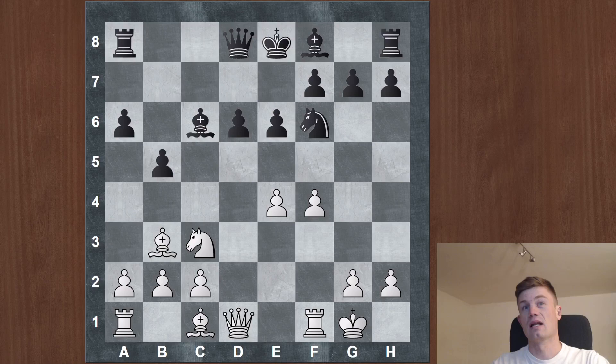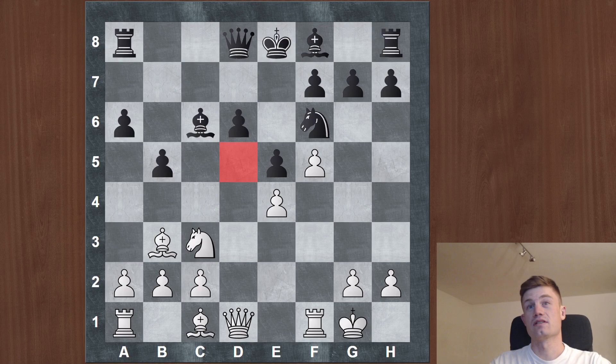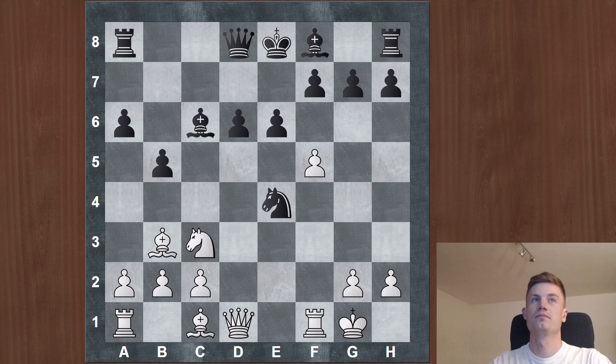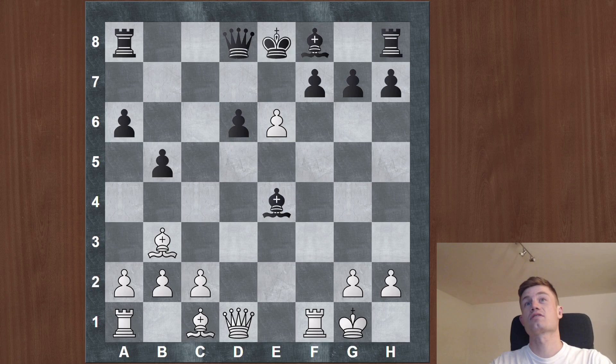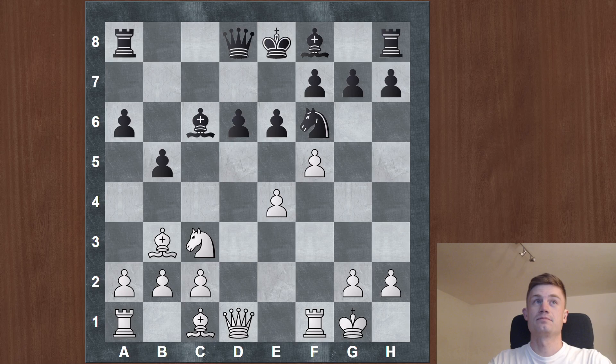After knight c6, white took and black took, and white put pressure with f5. Now it's not so easy for black to deal with this because nobody really wants to put the bishop back to d7 from c6 where it's already well developed. But also you don't want to give up the square, because white can have good control there, and it's not so easy to cover. Nor do you want to open the center like knight e4, bishop e4, pawn e6, because the black king is just stuck in the center and the white king is pretty safe. So it's already not so easy here.